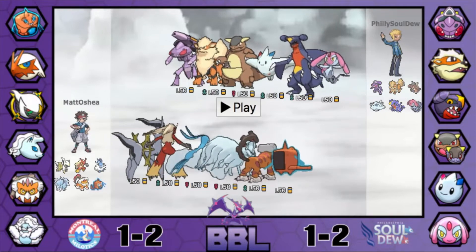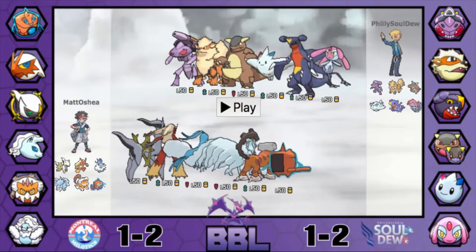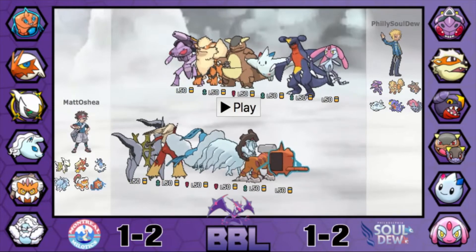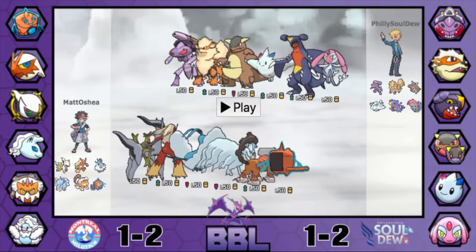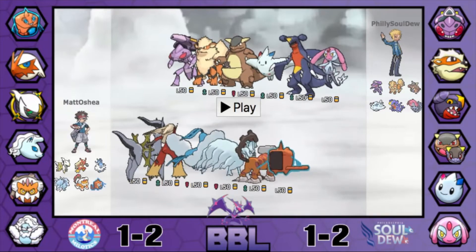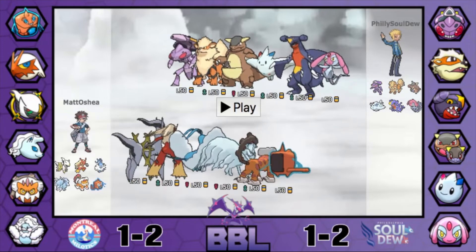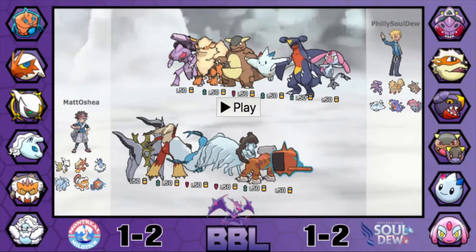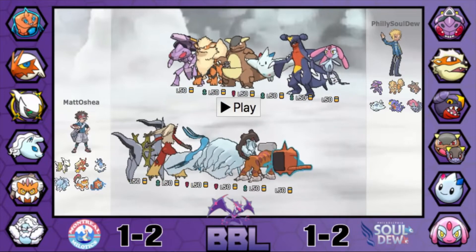Defensive Arcanine was pretty much a must-bring, and I'm assuming one of Matt's initial goals is to get rid of that thing just so he can clean with his Blaziken. Looking at lead matchup, I think Stealth Rocks are good for both players — Rocks for Ultra Player would pressure the Arceus Bug and Alolan Ninetales, and obviously Matt needs to weaken that Arcanine, so Rocks on his part could be good too. He may try to lead with Landorus-T.